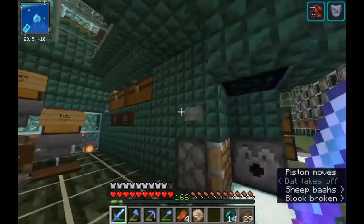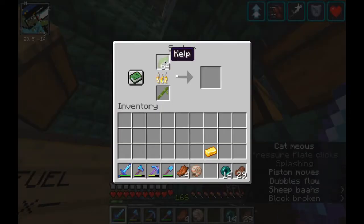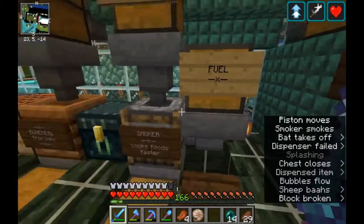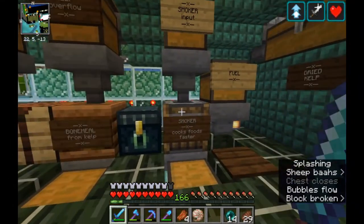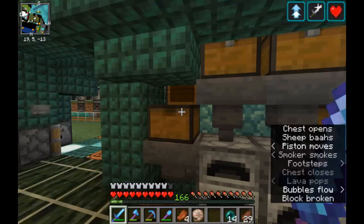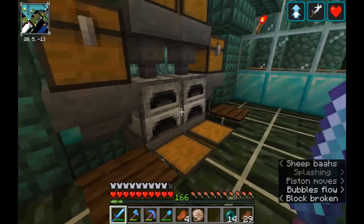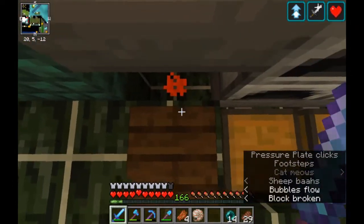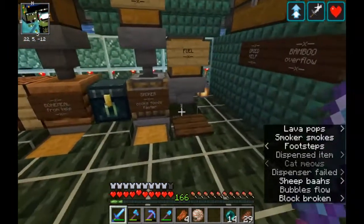This is the auto-smelting area. We have kelp and bamboo farms, and they are fed into a smoker over here. Bamboo comes down and smelts it, so we have plenty of dried kelp and a decent amount of bamboo. Leftover kelp gets run through this composter and converted into bone meal. We have an auto-smoker, an auto-blast furnace, and a couple of auto-furnaces. You can just put in your fuel, put in whatever you want to smelt, and take it out. Because furnaces and similar smelting blocks build up experience in them when you remove items with hoppers, you can just stand on a pressure plate here — that redstone will lock that hopper — and then you can pull an item out and get all the XP that has built up from all the smelting that has been done.